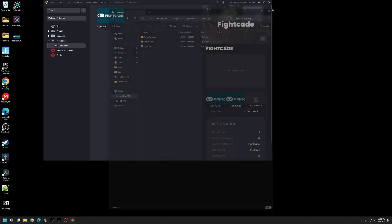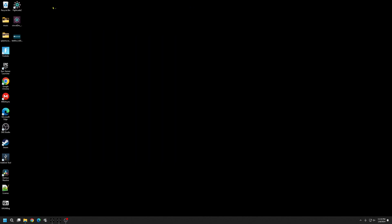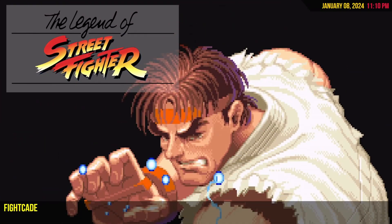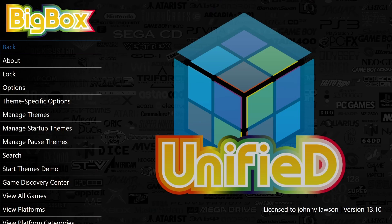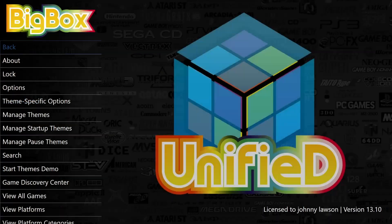Hit X, go to Menu, and open Big Box again. Now you should see the Fightcade box and clear logo. If the logo still isn't showing, go to Options, Image Cache, Refresh Thumbnail Images. Once that's done you should have your clear logo set — and we do. That's awesome.